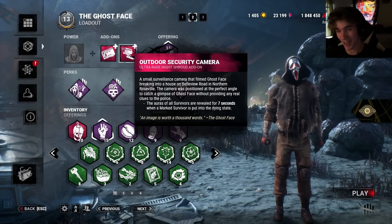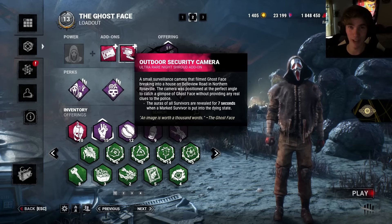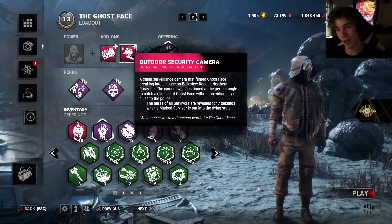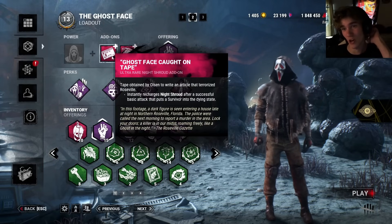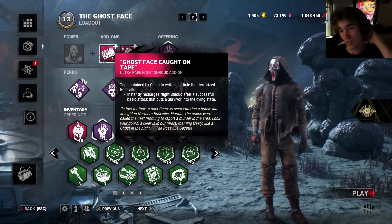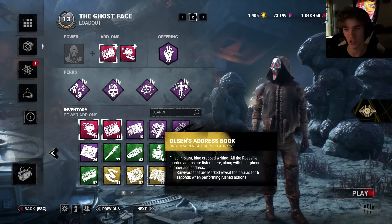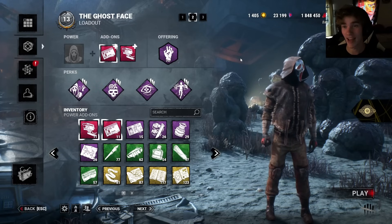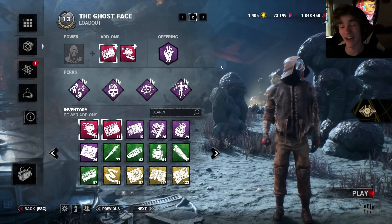And we have Outdoor Security Camera — if I down a marked survivor, I see everyone's aura for nine seconds. And I have Ghostface caught on tape; if you want this build to be crazy powerful, run this. There's this add-on which is like I'm All Ears but for marked survivors and it has no cooldown. Hope you guys enjoy — this build is amazing and I had so much fun with it.